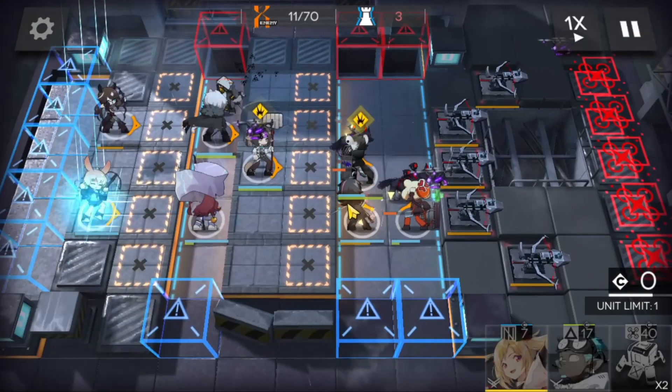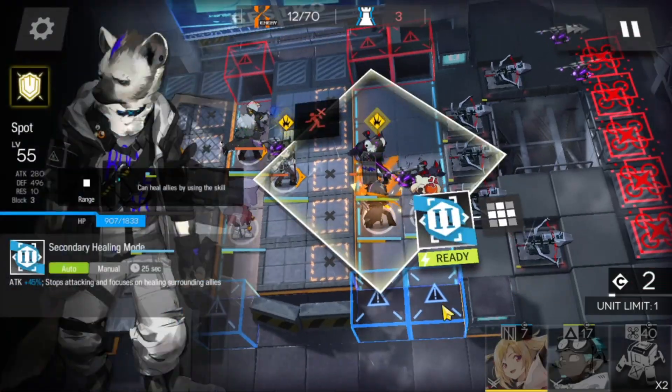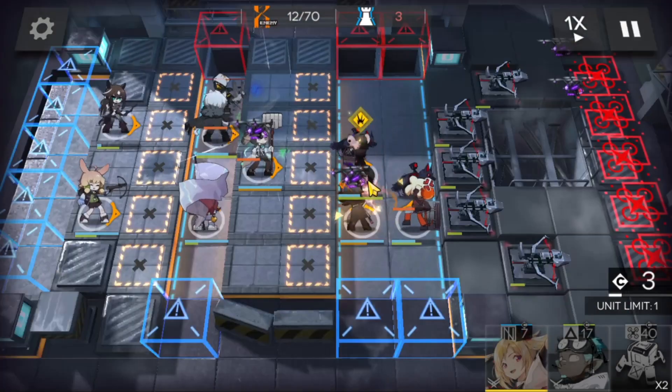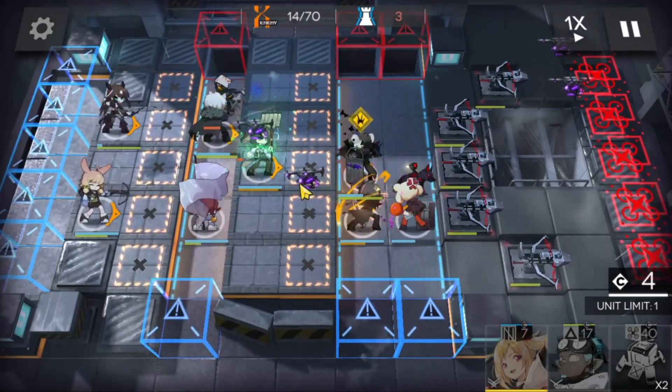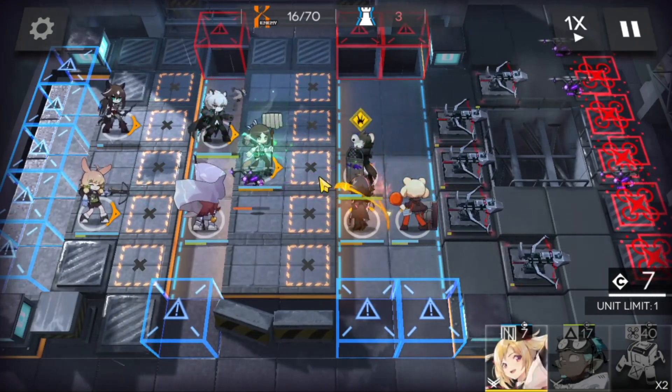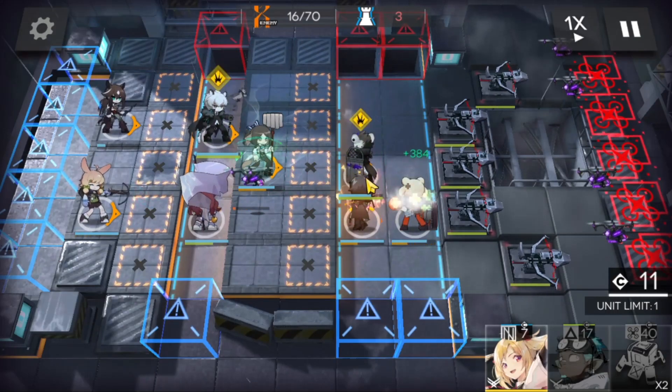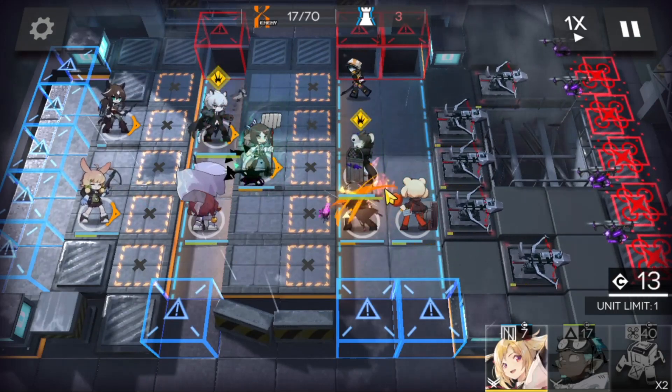I'm going to bring in Cruz as well for the other drones. We do need some heals here. We're going to go for Perfumer and we might need Spot as well. For now we're going to hold — there are no threats outside of the auto-shooting turrets.